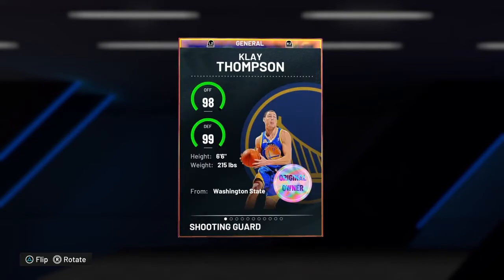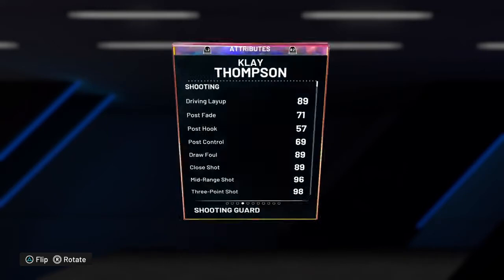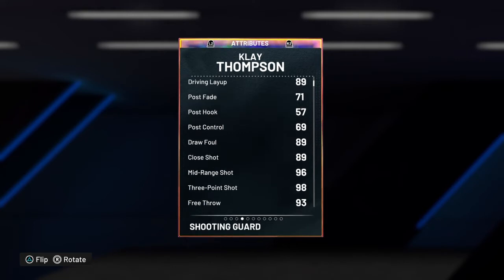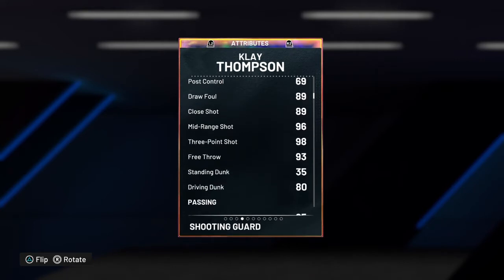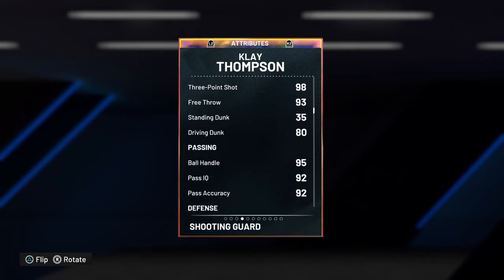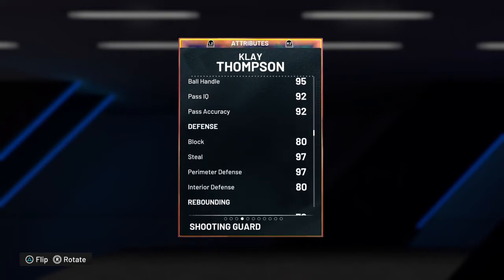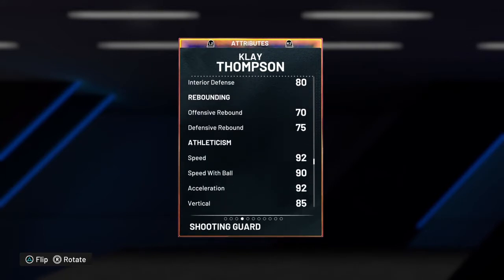98 Offense and 99 Defense. We'll go to the actual stats. 89 Driving Layup, 89 Draw Foul, 89 Close, 96 Mid, 98 Three, 93 Free Throw, 80 Driving Dunk, really good Passer and Ball Handling. 97 Steal, 97 Perimeter Defense, and 80 Interior, which is pretty good. He's got pretty good rebounding and really good speed.